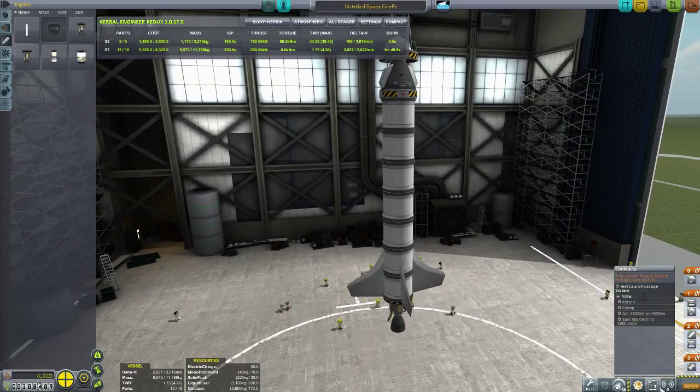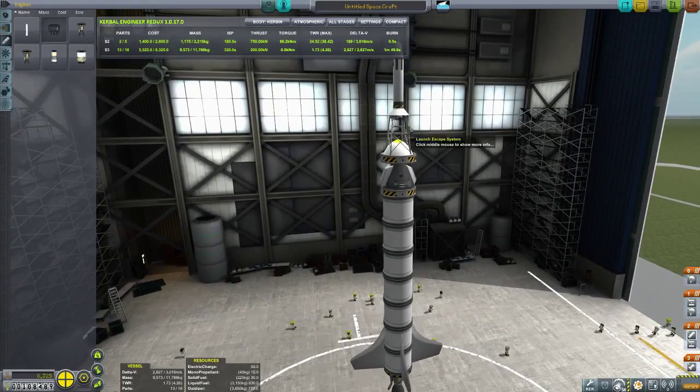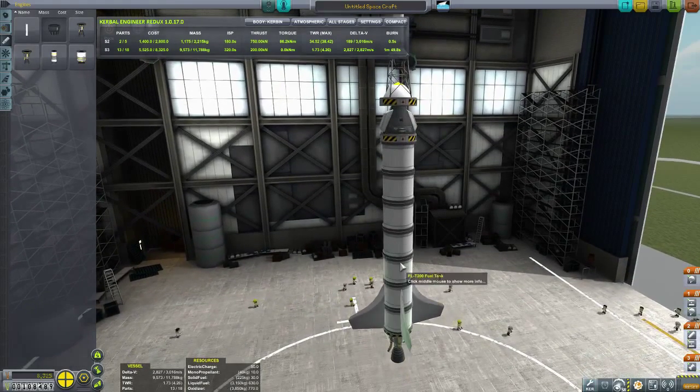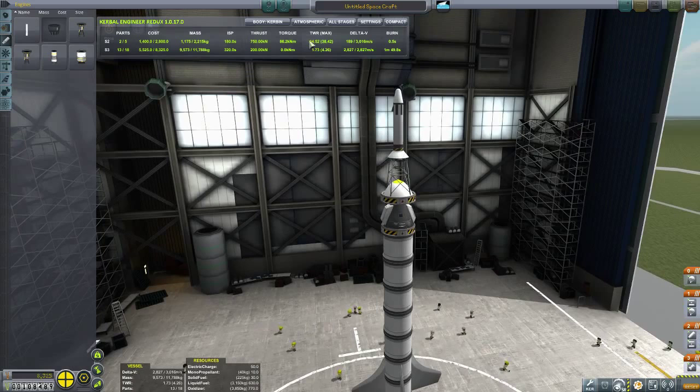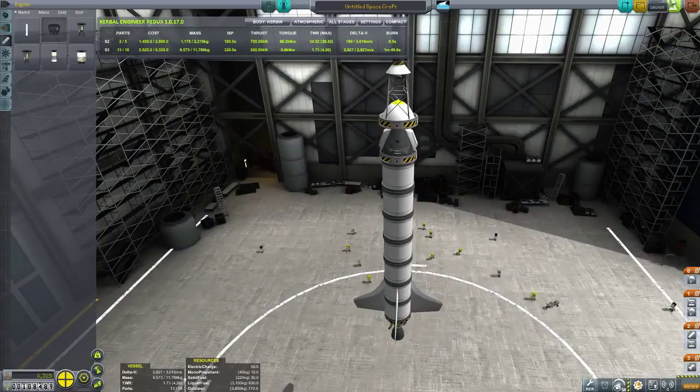This should get us high enough and fast enough. As soon as we hit that speed, I will activate the launch escape system, but I will not throttle down the rocket — I want to see if it has enough acceleration to push us away. We have a thrust-to-weight ratio of 34, which is pretty deadly. I think people could die at those g-forces. It's only a half-second burn — in half a second you get almost 200 delta-V. That's a lot.